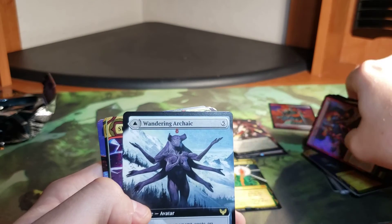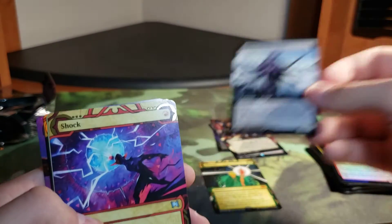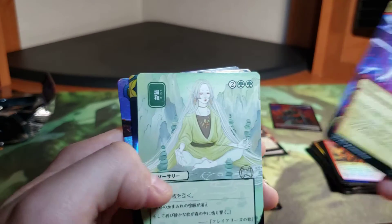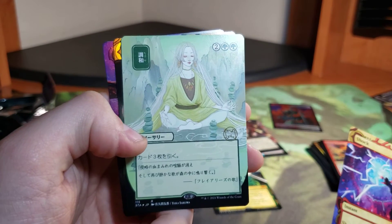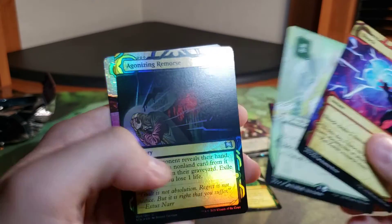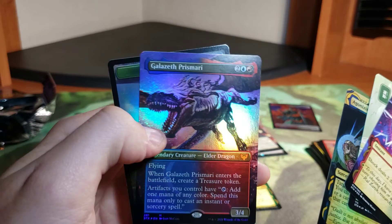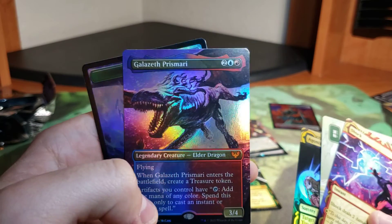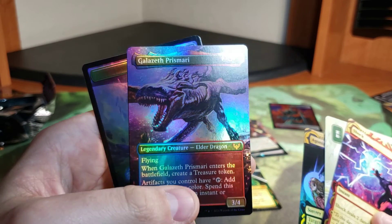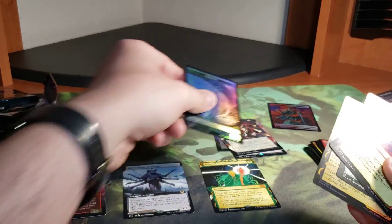Wandering Archaic Borderless, absolutely stunning. Look at that - Shock. Two and a green, or two greens and a two. Agonizing Remorse Foil! Galazeth Prismari. These were definitely worth it, definitely.